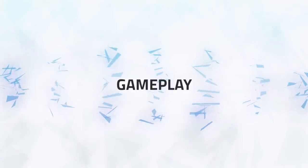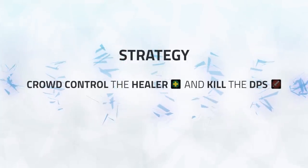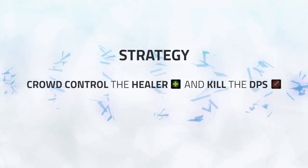Okay, now let's get into some gameplay and cover what strategy you should be using in games. The baseline strat you'll be going to use is crowd controlling the healer whilst attempting to kill a DPS.